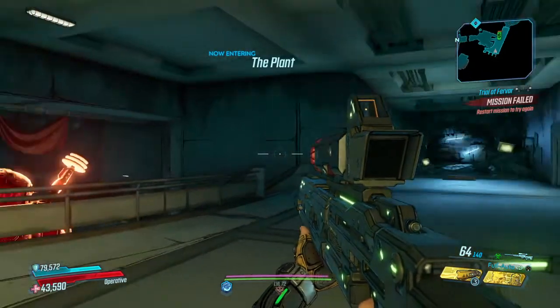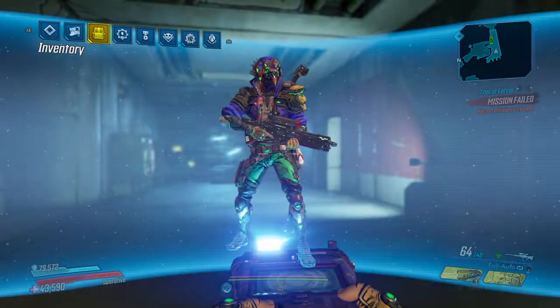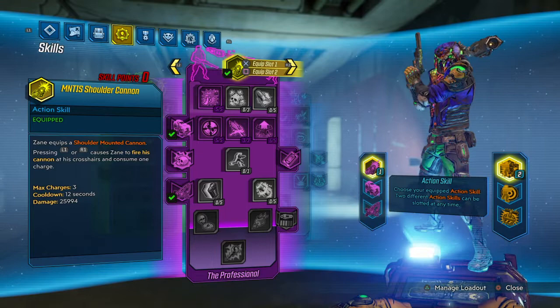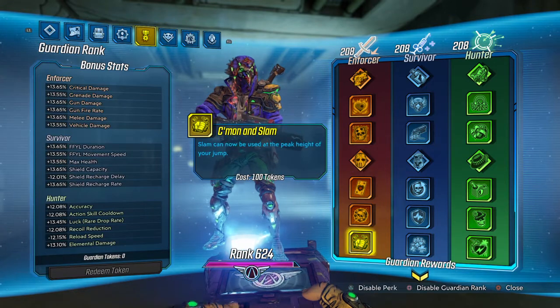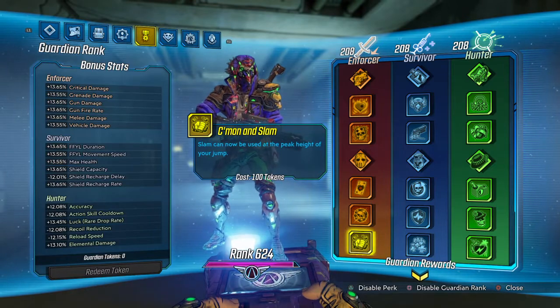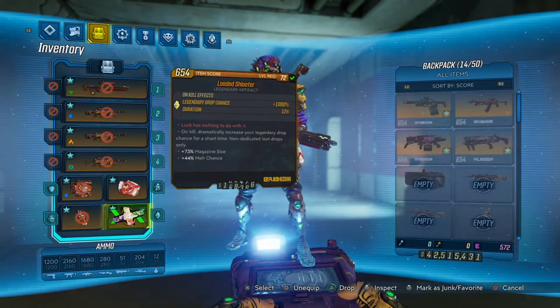I'm already here at Kilovolt. Most people already know you can infinitely farm this guy in offline mode. But in the Guardian Ranks, if you can get down to 'Come On and Slam,' where your slam can be used from the height of your jump, it allows you to spam a Spark Plug.